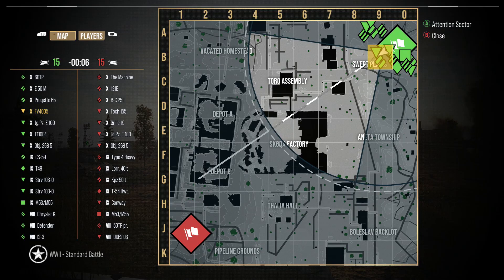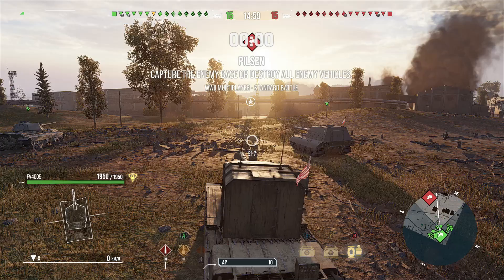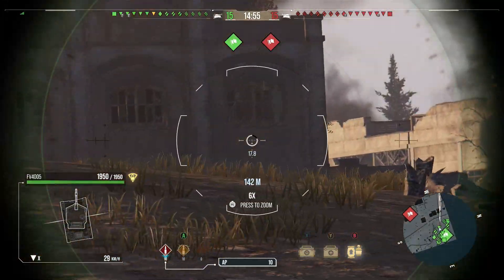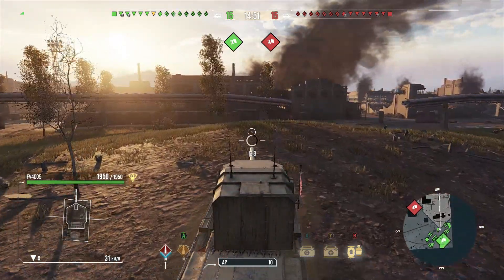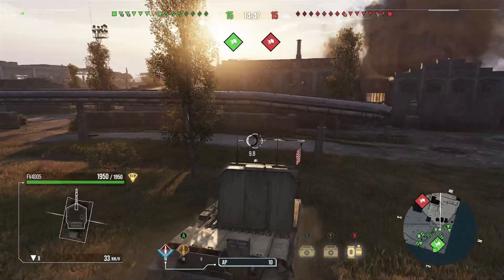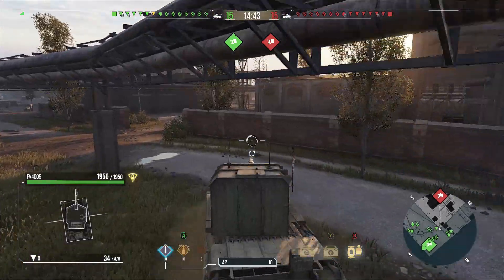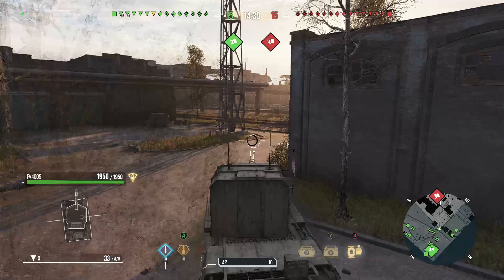Hey guys, Kongar here, and today I have two more replays featuring two more buffs to tanks — this time British tank destroyers. The first being the FV4005 and the second being the Tortoise. We're going to show the FV4005 first because the thumbnail was FV4005, and they buffed its engine from 650 to 950 horsepower. They also buffed its gun handling quite significantly, so it's a pretty snappy tank now.